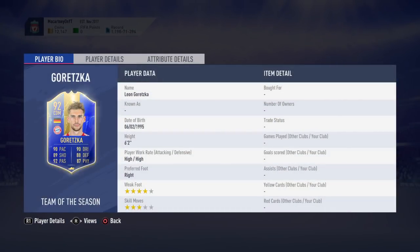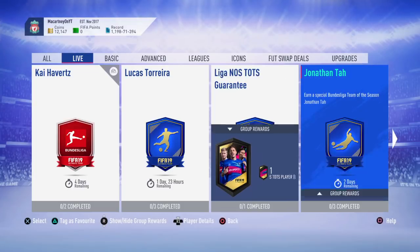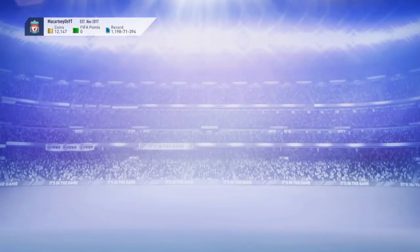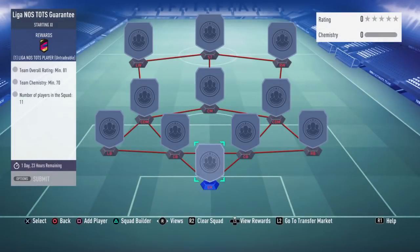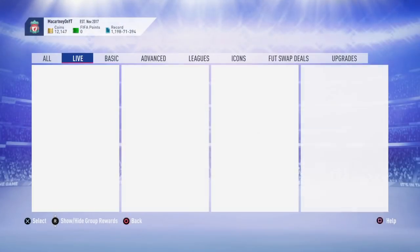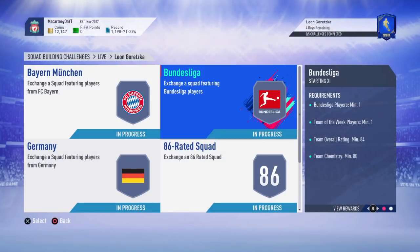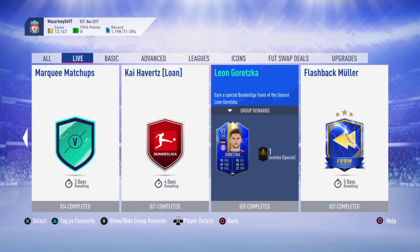Leon Goretzka — genuinely what a card. I highly recommend you go ahead and complete his SBC. If you enjoyed the video, definitely smash a like. If you want to see a Liga NOS cheapest solution video, let me know and I'll bring that. It looks like it's going to cost around 81 team rating overall and 70 chemistry, so it's looking extremely cheap. But that Leon Goretzka card — what a card — I highly recommend you complete it.